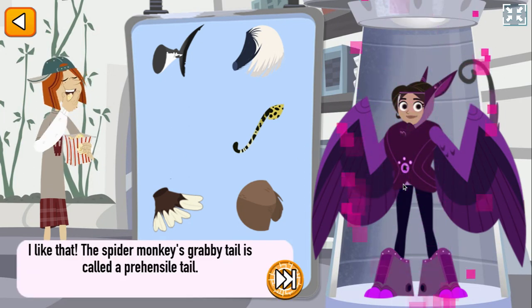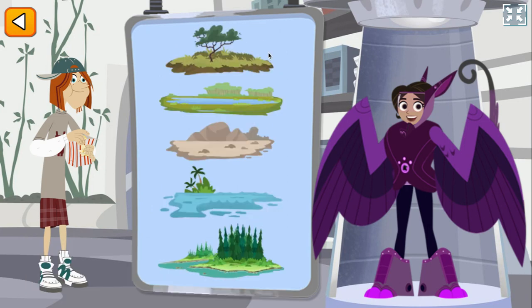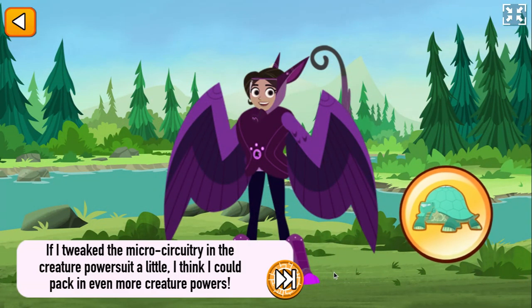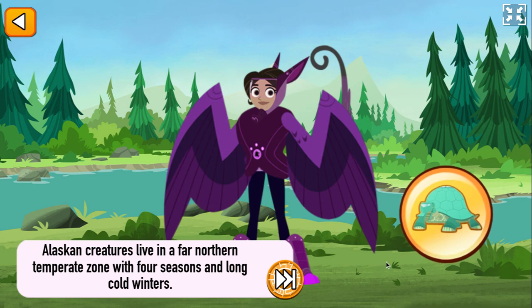I like that! The spider monkey's prehensile tail is called a prehensile tail. Great creature power suit! Now let's test it in the wild — pick Forest! If I tweaked the microcircuitry in the creature power suit a little, I think I could pack in even more creature powers. Alaskan creatures live in a far northern temperate zone with four seasons and long, cold winters.